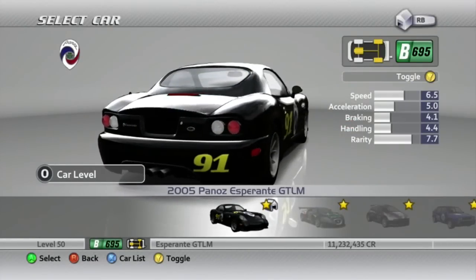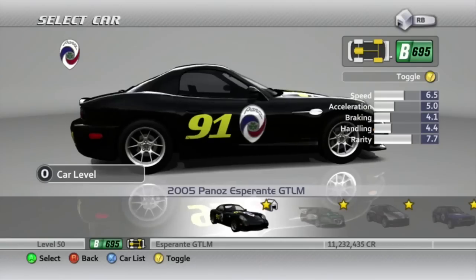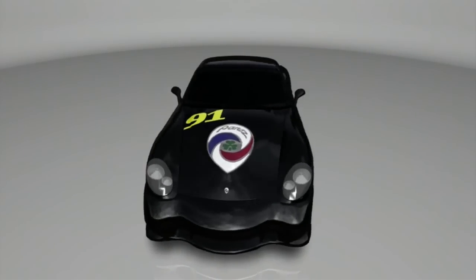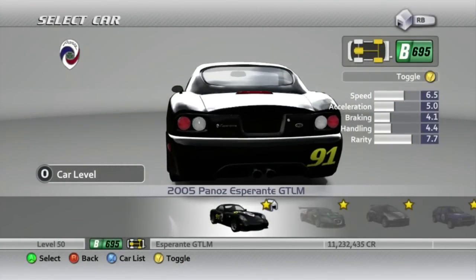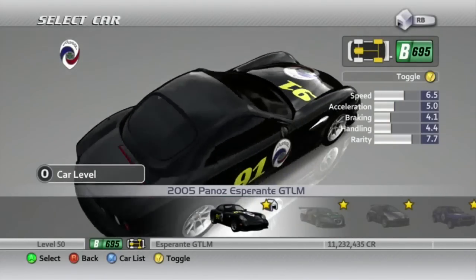Welcome to Let's Play Forza Motorsport 2 Part 92. In this segment I'm going to be using the Panos S Bronte GTLM, because I've been wanting to use it throughout the entire LP. This is probably the simplest livery job I did on any car — I pretty much did nothing else that wasn't already on there.